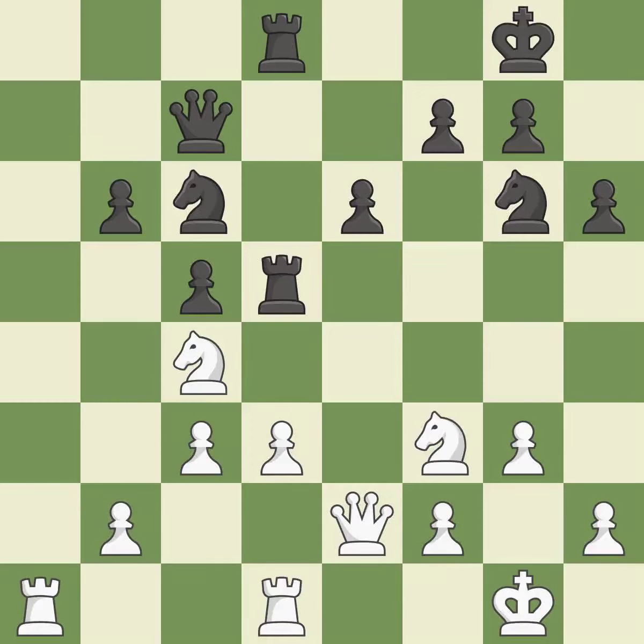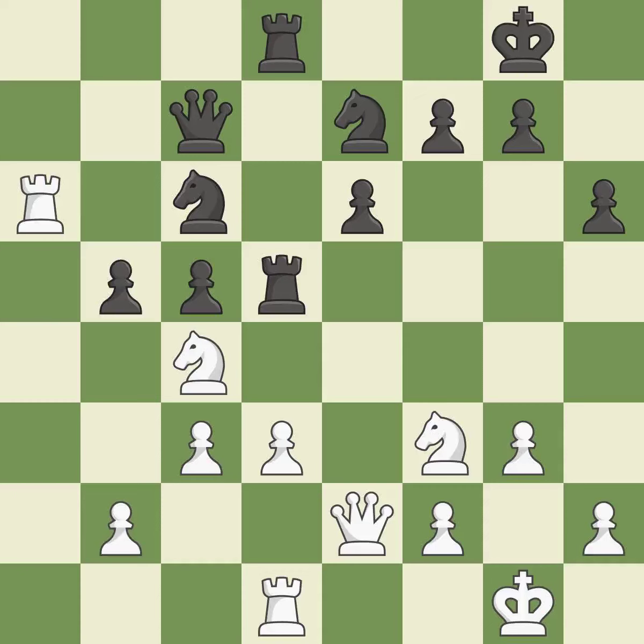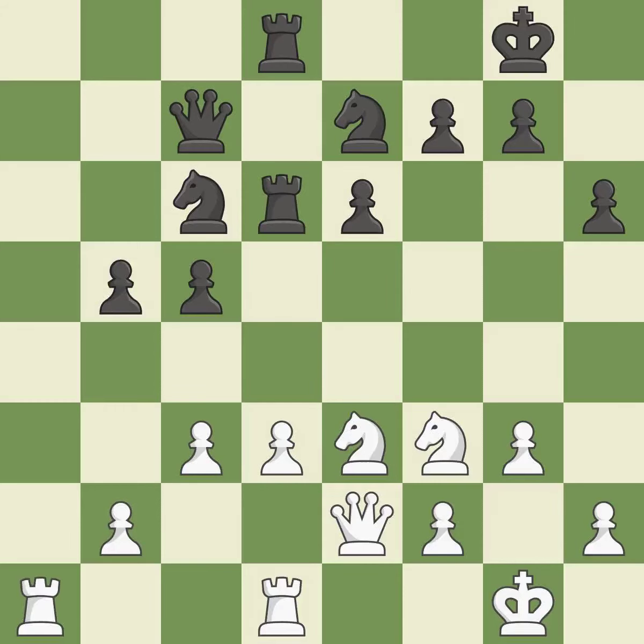This is a missed chance to offer an equal exchange of goods — it is incorrect. By moving a rook from its starting square, this activates it. This strikes a rival knight. This accomplishes this by posing a threat to a rook and compelling it to flee. This move puts the rook on a safer square. This threatens to reveal an attack on a rook. The rooks are linked by this, making it easier for them to work together in the future.